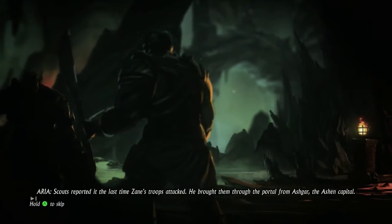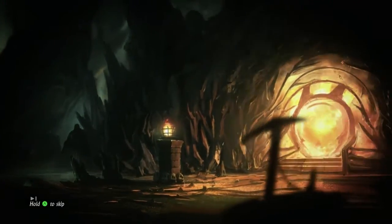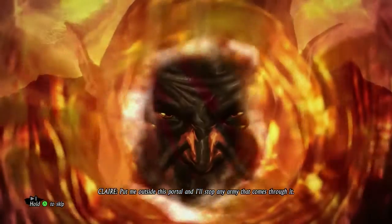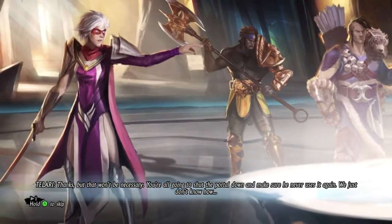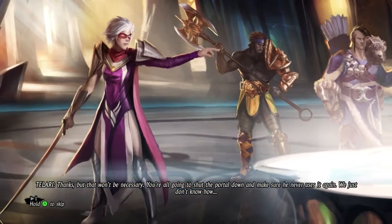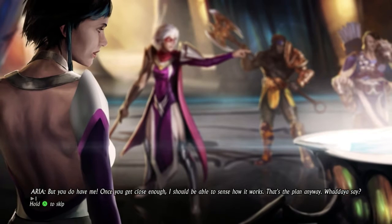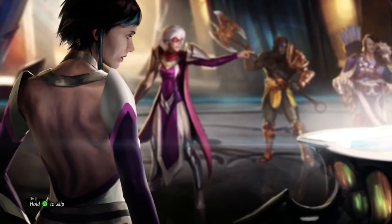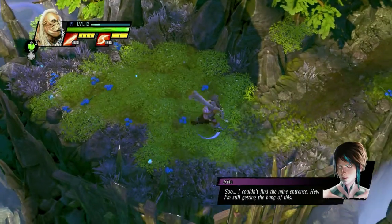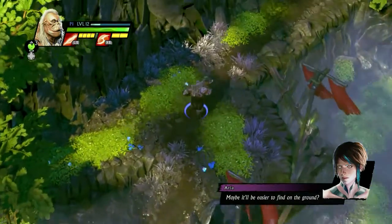You'll need to go deep into the ancient tunnels to find the hidden passage. Why are you whispering? Scat reported it - the last time Zane's troops attacked he brought them through a portal from Ashgar, the Ashen Capital. Put me outside this portal and I'll stop any army that comes through it. Thanks but that won't be necessary - you're all going to shut the portal down and make sure he never uses it again. We just don't know how, but you do have me - once you get close enough I should be able to sense how it works. What do you say? We don't get much choice. Who's Alithia - is that the ginger chick?